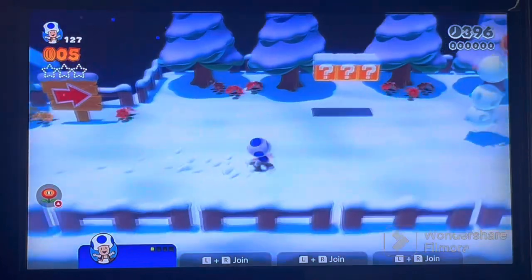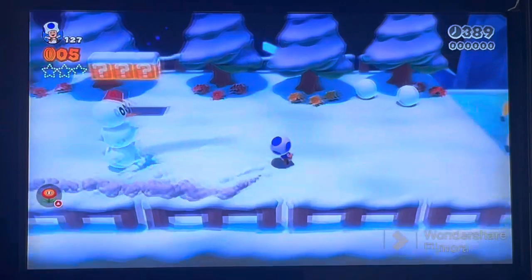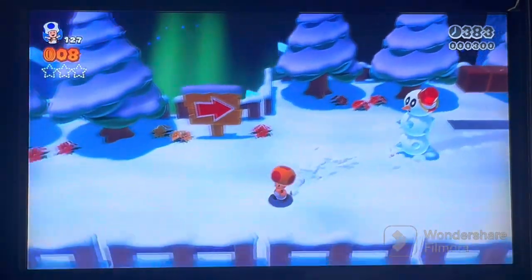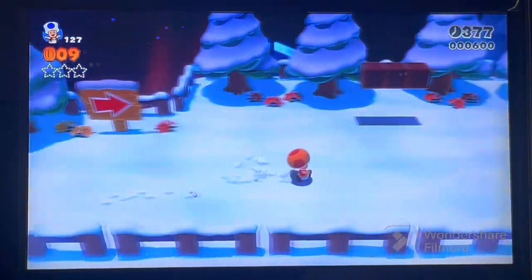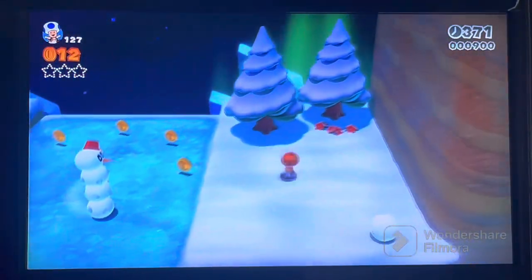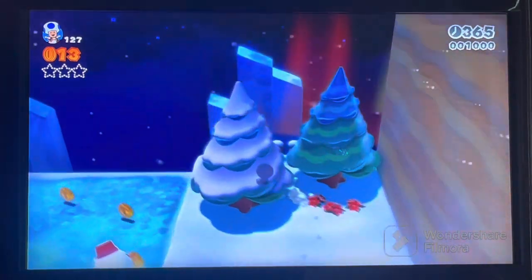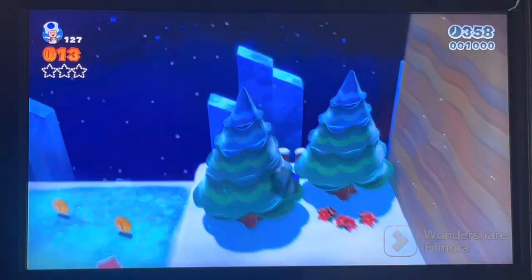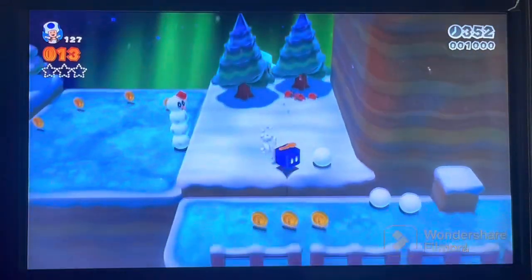Since the Sprixie for this world is blue, I decided to play as Toad because it felt like it made sense. I have a fire flower ready to kill this Snowboke — I have no idea if that's actually what it's called. But what I do care about: hold on, there's a propeller box? I didn't know there was a propeller box in this level.